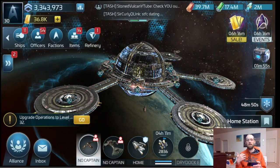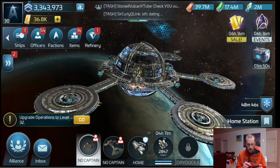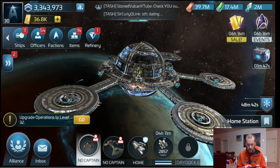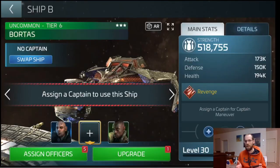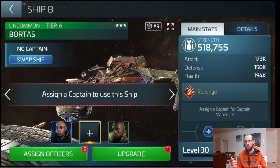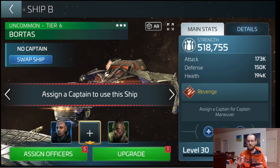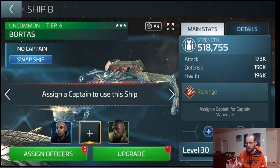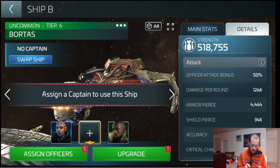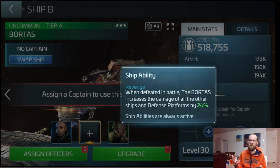A few ways that I like to use Carol — the first and most obvious is as an actual base defender. Any tier two ship is going to be fantastic for defending your base. Whether that's a Bortas, a Sally, or whatever the Romulans have — the tier two ships all have these secondary types of effects.